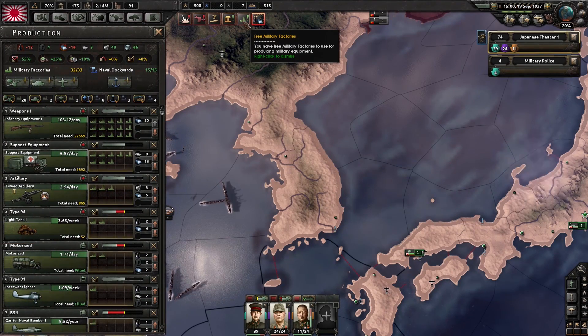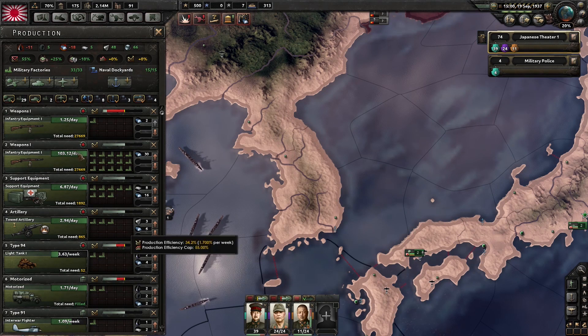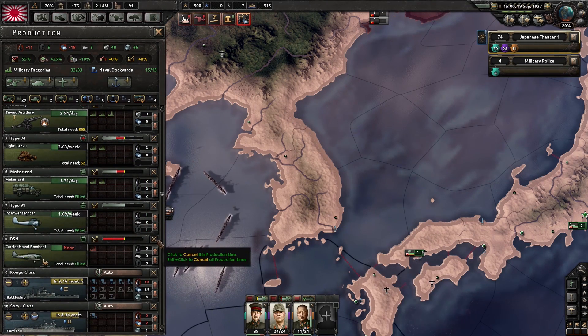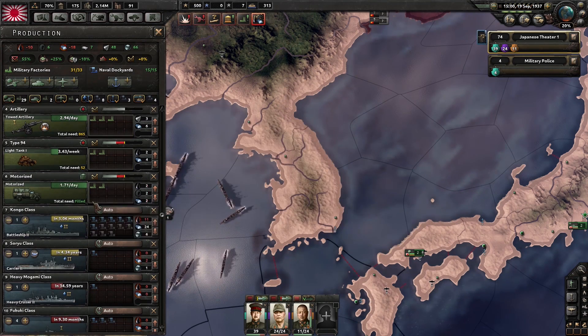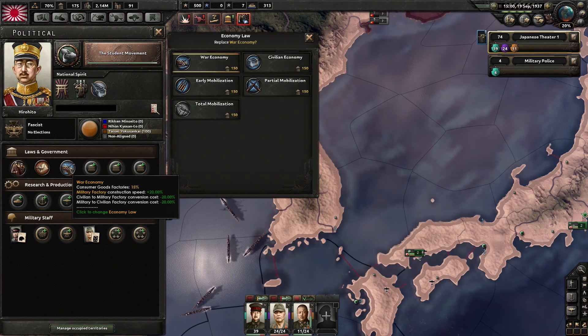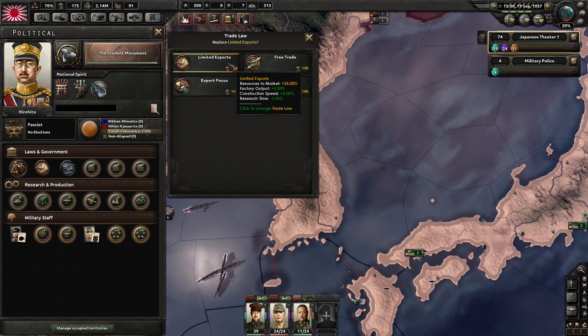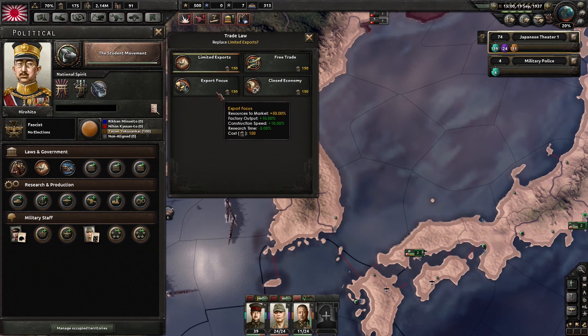Just two divisions created — we've got factories. Now what we can do is have another one producing infantry equipment, so you can have two side by side like this. I'm actually going to drop out the fighters. Now we can modify our government — we're at war economy. We can now go to closed economy, which would mean no resources will be exported. That's not necessarily a good thing. I'm not going to worry too much about that for the moment.